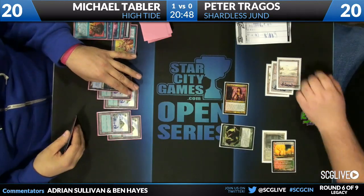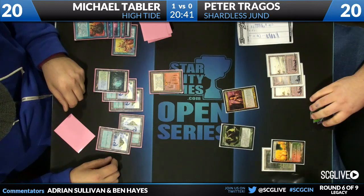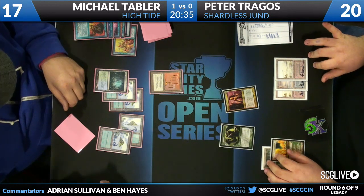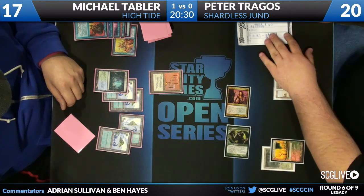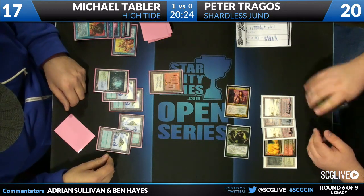Hightide versus Jund. This is a Shardless Agent build of Jund — a four-color Jund build with Shardless Agent — and they're already well underway. Looks like Michael with Hightide is up a game, but Peter has a Bloodbraid Elf and a Tarmogoyf ready. We'll wait to see how many cards Michael has to see how much potential danger Peter is in.